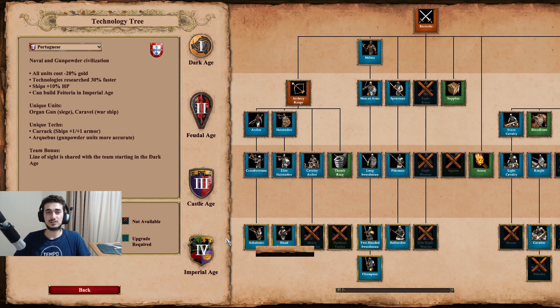So we have Portuguese here. They're described as a naval and gunpowder civilization, though we'll be playing them on Arabia. All units cost minus 20% gold - that right off the bat seems like a very good bonus. Gold is a very important resource in the late game, so this bonus is more of a mid to late game kind of bonus, but it can also help a lot in Feudal Age if you're amassing archers.